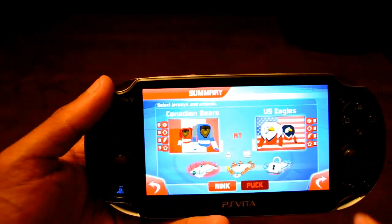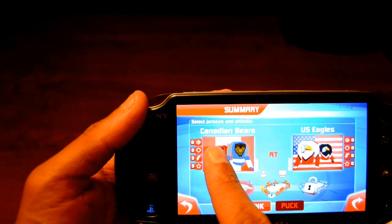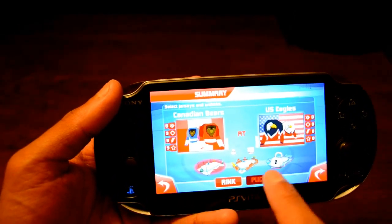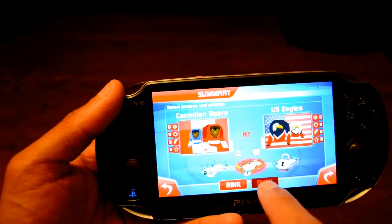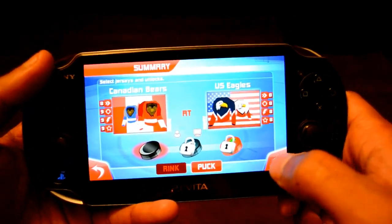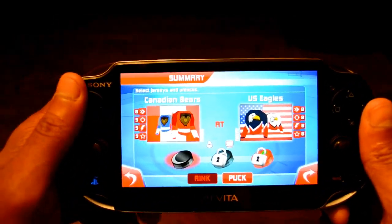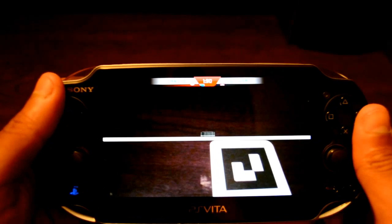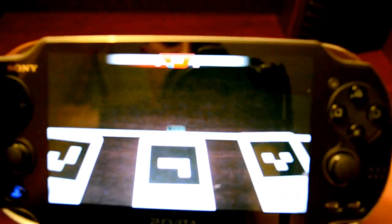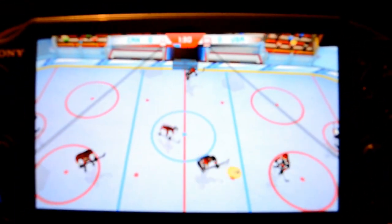At the beginning you can pick what color jerseys you're going to wear, as well as the rink you play in — I've only unlocked two of them. You can also choose which puck you start off with. Now it wants us to set up the rink, so we need cards one, two, and three spread out here — just like that.